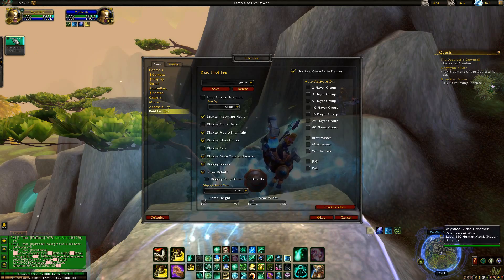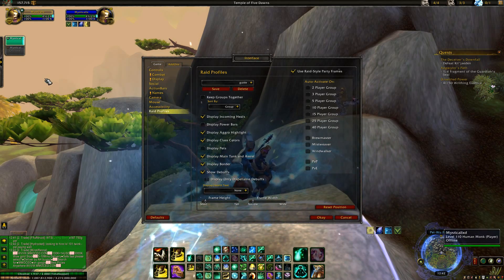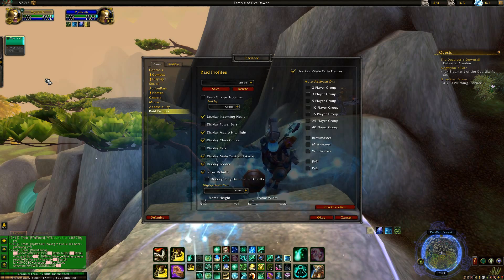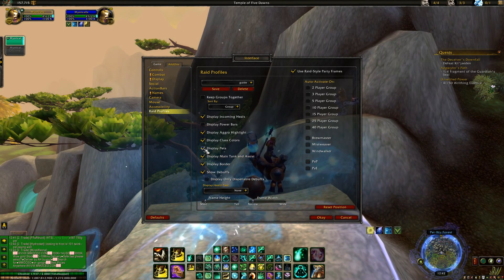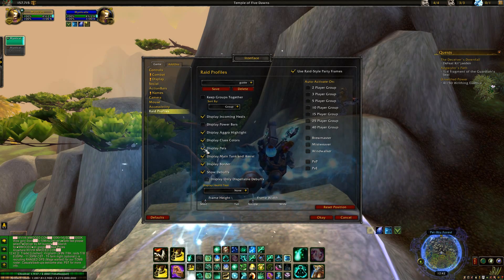Display Class Colors — you can see I show as dark green, the monk color, and that applies to every class. I like it because it just shows who I'm playing with and what classes I'm playing with at a glance.